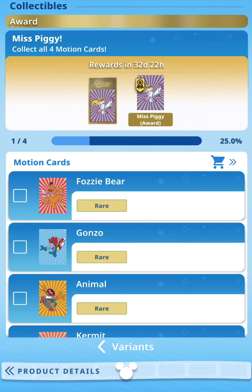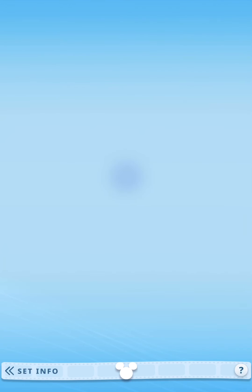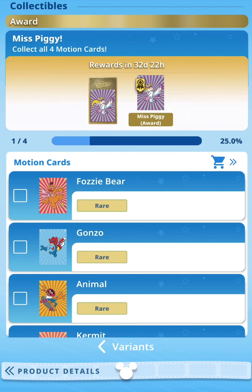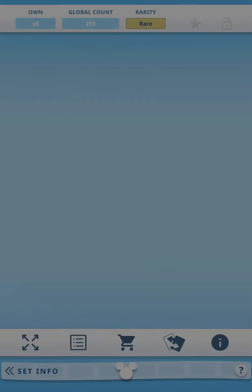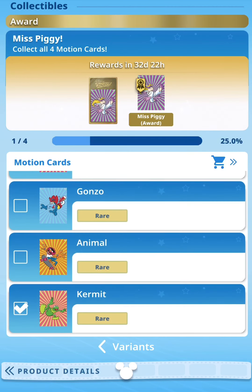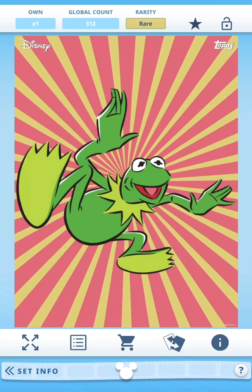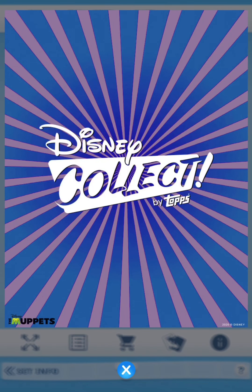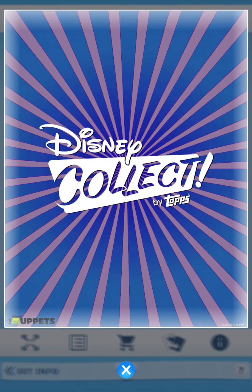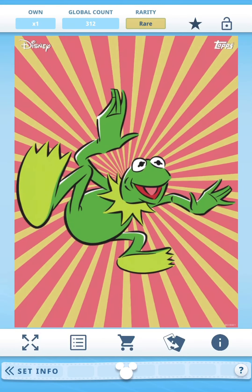With our one and only motion card — which is Kermit — wait, Animal! I didn't realize Animal is part of the Muppets. Animal actually came in the recent Disney Collect Select card and I was wondering where it was from — now I know it's from the Muppets. The back has the same sunburst design but in a dark blue background with light purple in front.